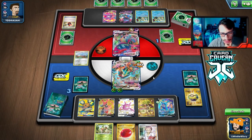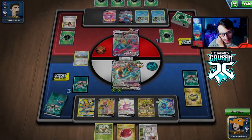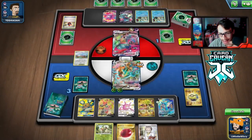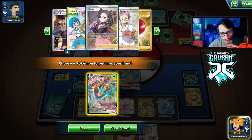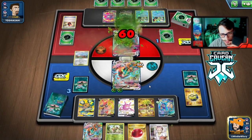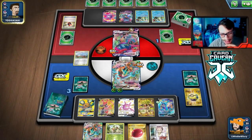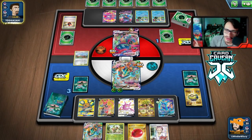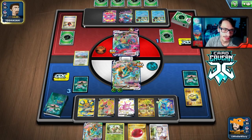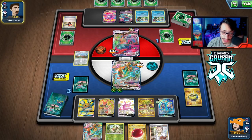We probably lose because we can't two-shot the Dragapult. We needed to do 90 damage and we can't get there. If we had a Vitality Band we could two-shot them — Max Anchor with band would have killed them. We needed energy or Vitality Band off that Dedenne. My opponent is probably just one Boss away from winning now. We just got unlucky with four Crushing Hammer heads — what can you do?